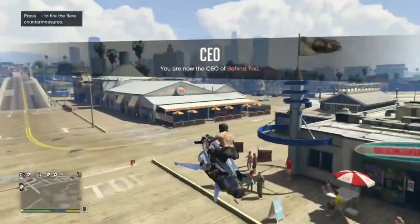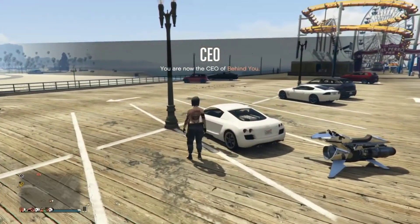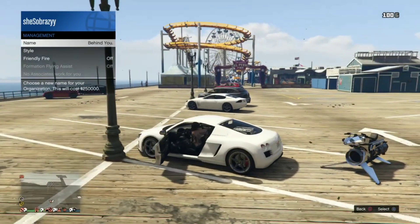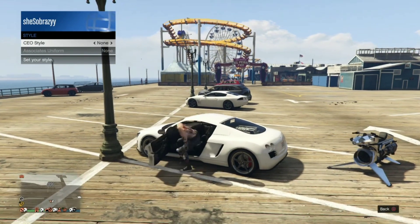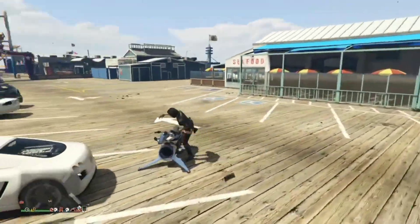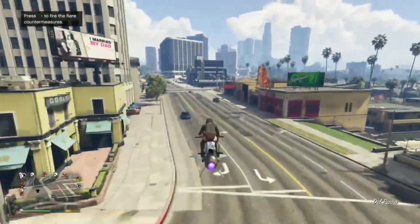Once you're back in a session, get a random vehicle off the street. Register as CEO, go to management style, get in the vehicle, go once to the right and once to the left — you'll see that the belt merged over. Then head to the nearest clothing store or gun store to save this outfit.